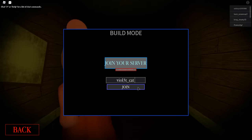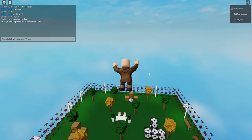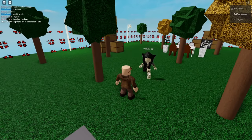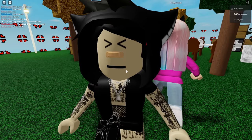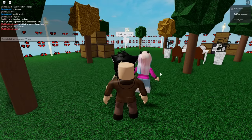Then I'm just going to chat with them and ask them if they have a map available in Piggy build mode that we can play. That's pretty much it. Here I am just waiting, and after I find somebody with a decent map we'll play it. Okay guys, we found a fan — her name is Violet_cat — and I'm going to be joining now.